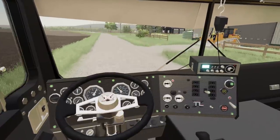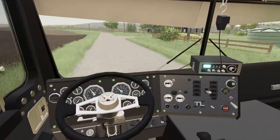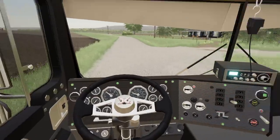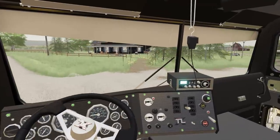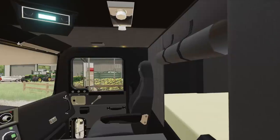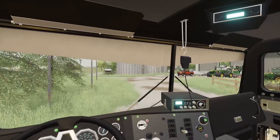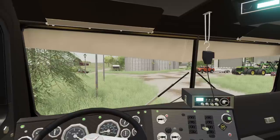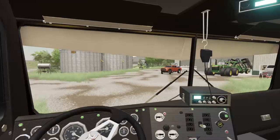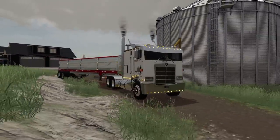So we are hauling the last of our grain. We got a great price for this grain — seven dollars a bushel. I really should have done a better entrance for this farm. Let's park this truck here pretty quick.